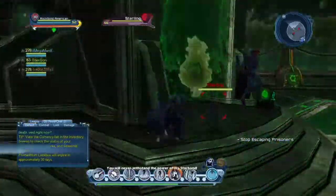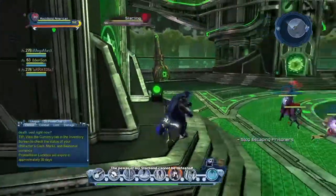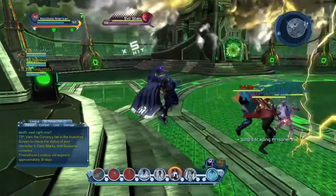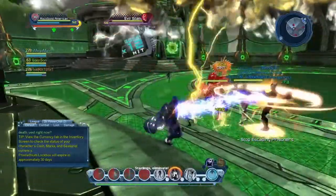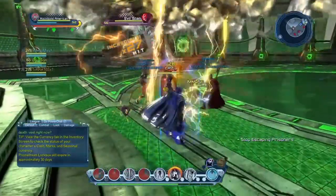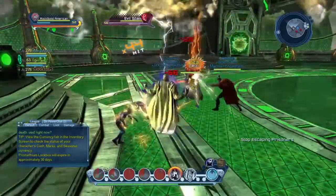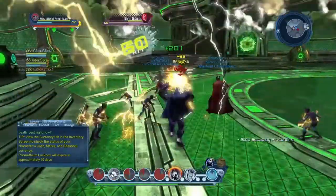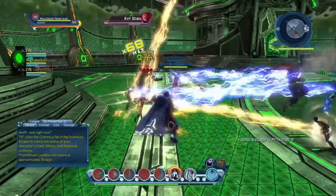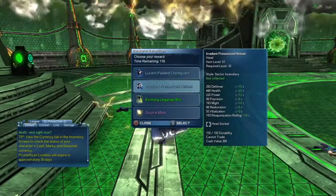The first boss will be Evil Star. Note this can change in any instance, so you may get Lissa Drag or Vice instead. This boss is pretty simple — the starlings can't be damaged, you can only attack Evil Star. Just have your DPS do their thing on Evil Star and get him killed, and that's it for the first boss.